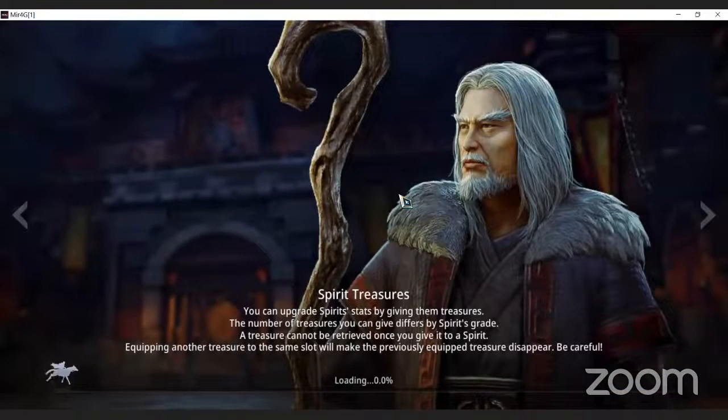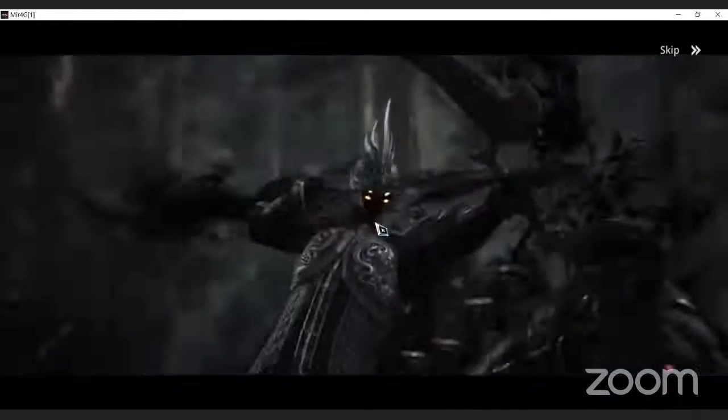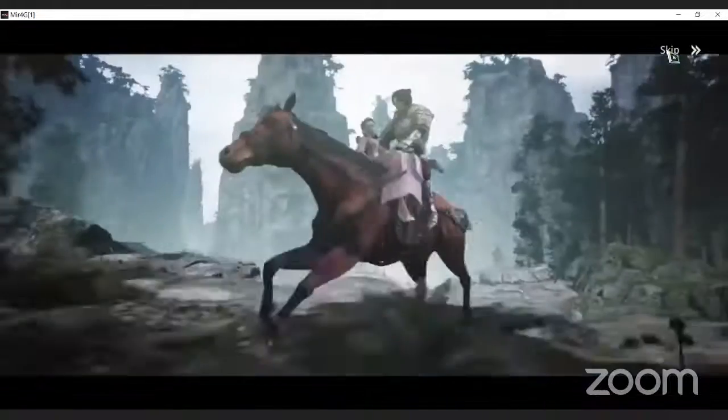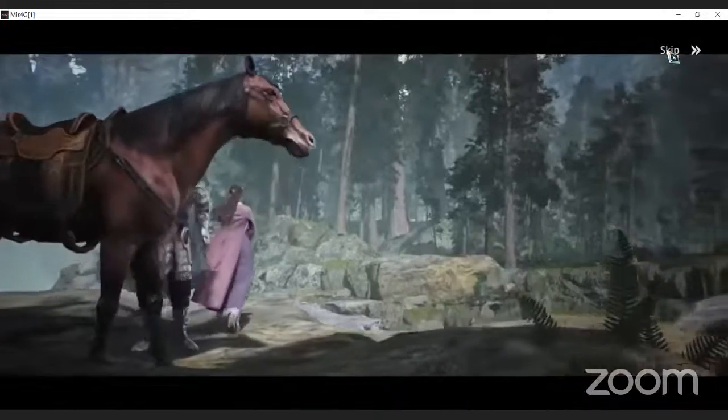One thing I will say about Mir 4 that will save you a whole lot of hassle: at the very beginning of this game pay attention to everything that's on the screen. There's going to be a little tutorial, and the tutorial comes once. If you miss the tutorial you can't get it to come back up without going to read the whole guide. You'll get a nice little cutscene at the beginning showing this girl being hunted and a guy coming to save her. You can skip it - after you make your first character it's the same thing over and over so you won't have to watch it anymore.